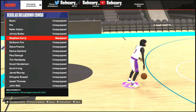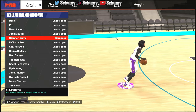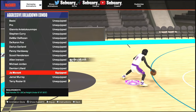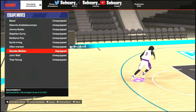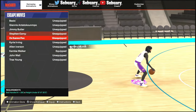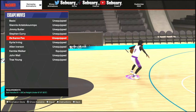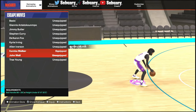For the regular breakdown combo, it's not necessary to be effective, but if you like to flick up on your stick, use Stepping Curve for small guards and De'Aaron Fox for tall guards. For the aggressive breakdown combo, put on Ja Morant. For escape moves, you can use Kemba Walker, Trae Young, John Wall, Jimmy Butler, or De'Aaron Fox — I'll be doing a De'Aaron Fox video soon. As of right now, I'm using Kemba Walker or Trae Young; those are my two reliable ones.